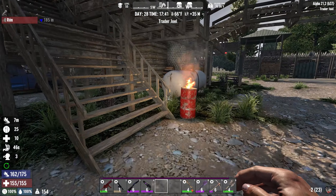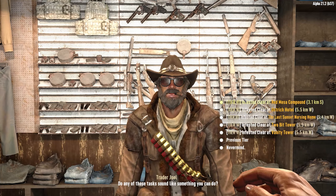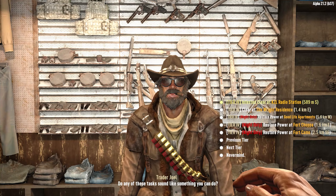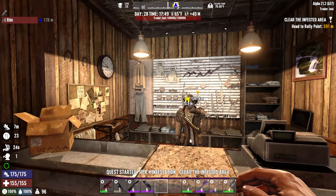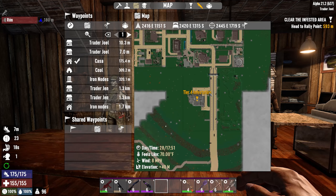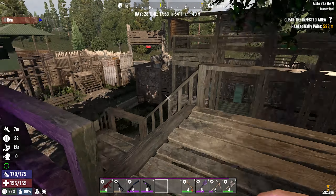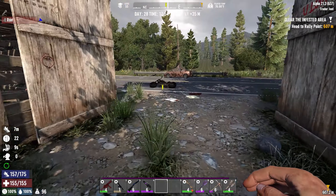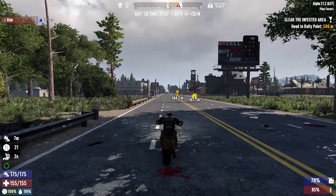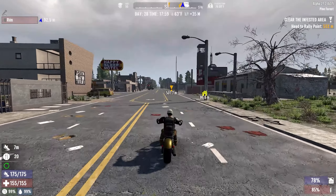We got the molotovs back at the base. Let's go ahead and repair that — used two repair kits. I like this trader way better than all the other ones, the other ones are mean. Let's do an infested clear at the KZL radio station — that's south. I don't think I've ever been there. Smoke has probably been there. Let's get moving. I got heals, I got my ammo — everything looks pretty good.